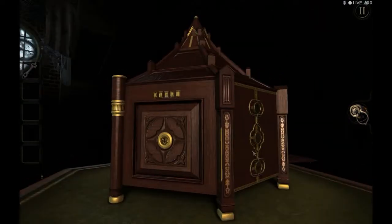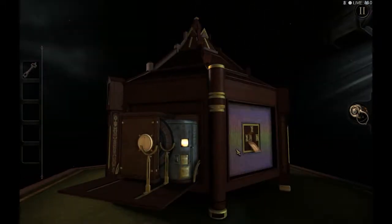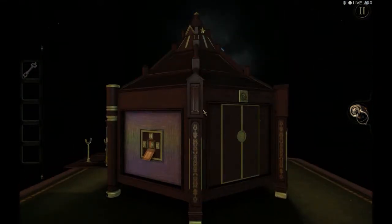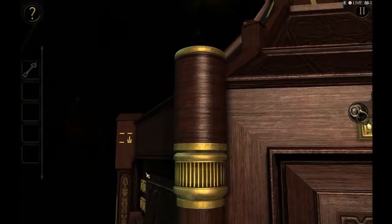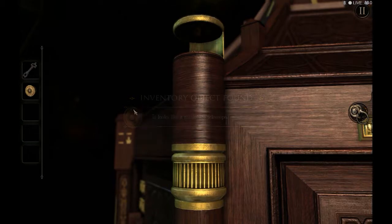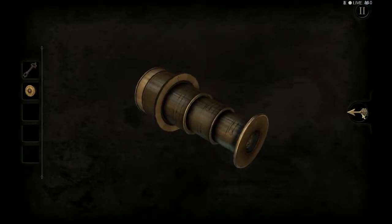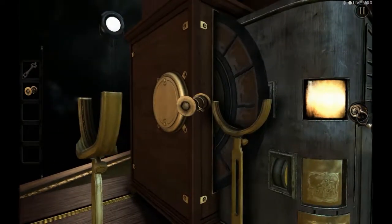We've got a cast iron key here. Where do we use it though? We're still discovering stuff. This thing turns and it turns and it turns and reveals this miniature telescope. And you have to check it out and align the arrows to make it bigger. And this is the third piece you need on your little viewing machine here.